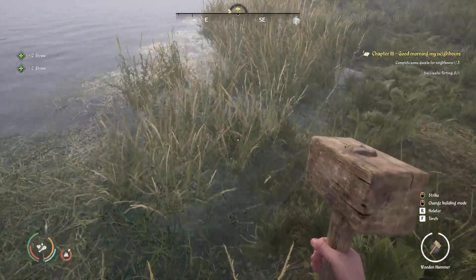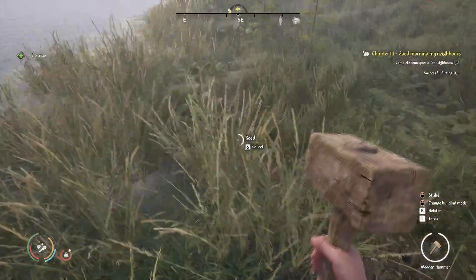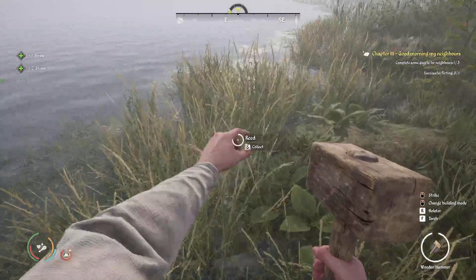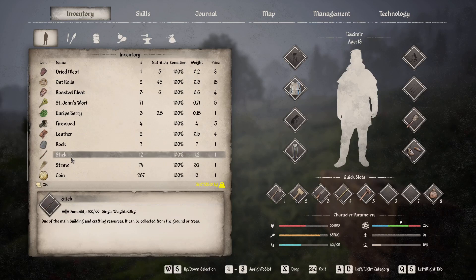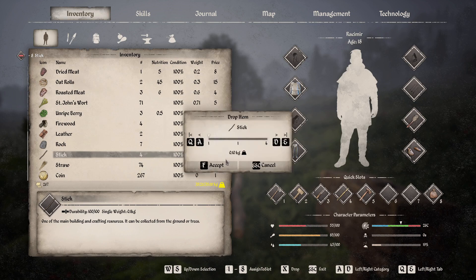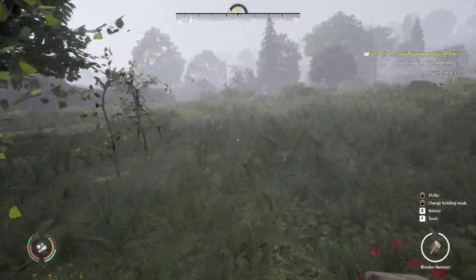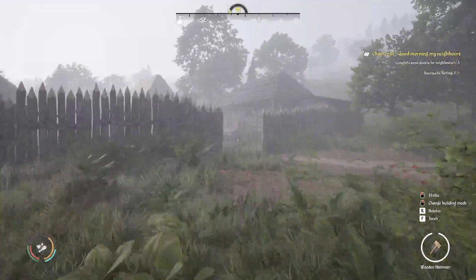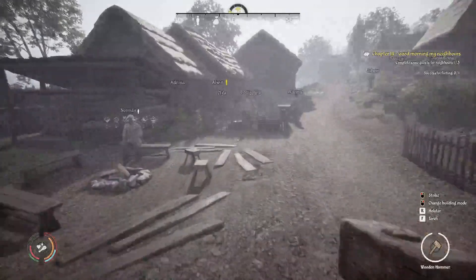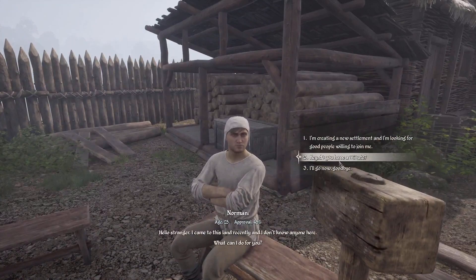And that was a small bug - again, it will be very buggy for you, or maybe you won't experience any bugs at all. Let's drop some of the branches or the sticks. I'm going to the village and I'll show you who you have to speak with to complete some quests for the neighbors. If you press Alt, you'll actually see the names of the villagers and also if they have a quest for you or not. So let's speak with Norman first of all.